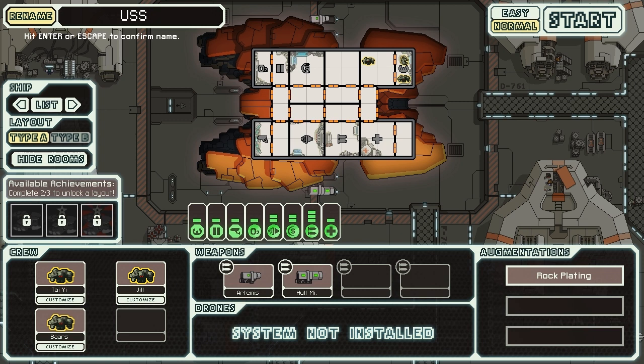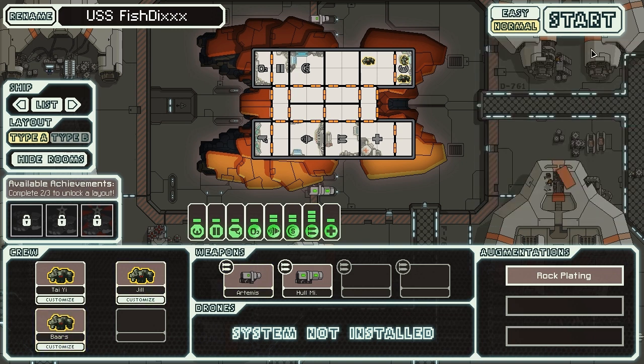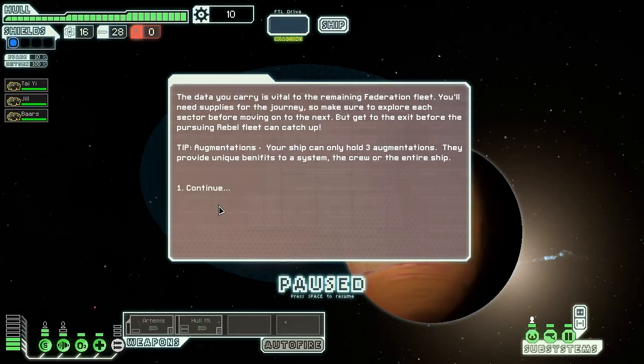Anyway, let's name this the USS — I'm actually going to use a comment from a viewer, which would be Fish Sticks, USS Fish Sticks. But I'm actually going to go XXX because that's the most classy way to do it, I think. And we have bears on our ship, which is fantastic. That means we're going to win right now.